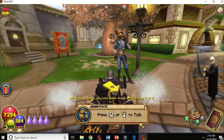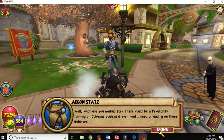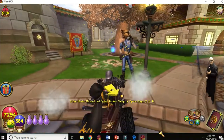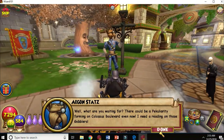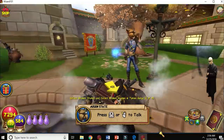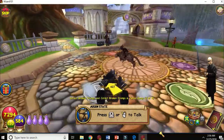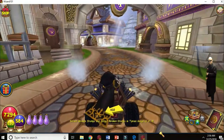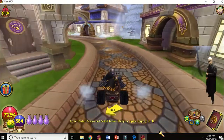Daily assignments — you can go to this guy and he will give you tasks to complete for gold, crowns, whatever. They have nothing to do with the main quest or main plot of the story.